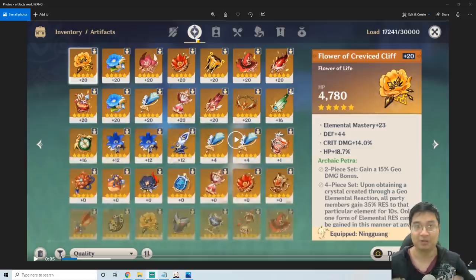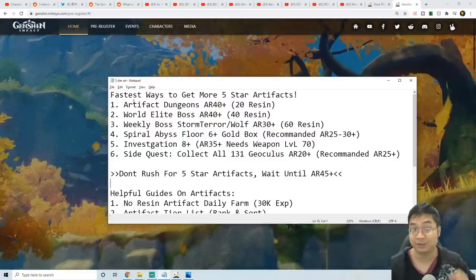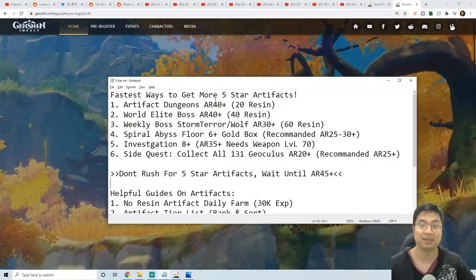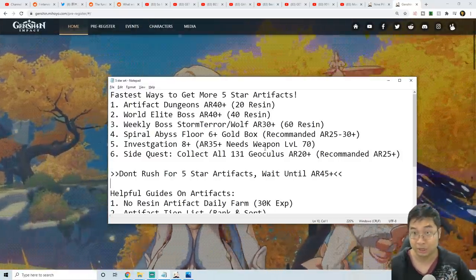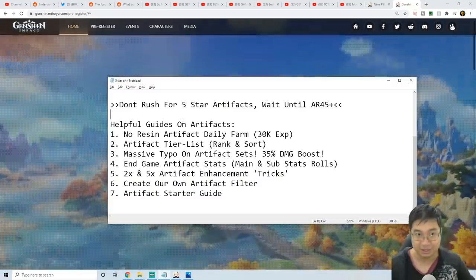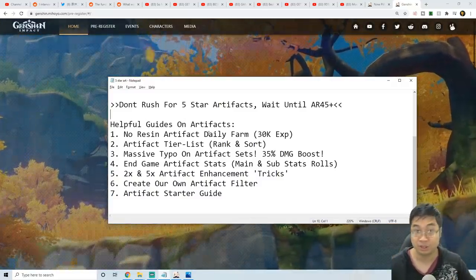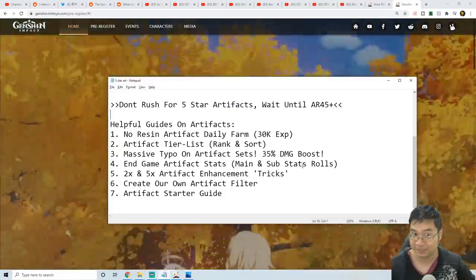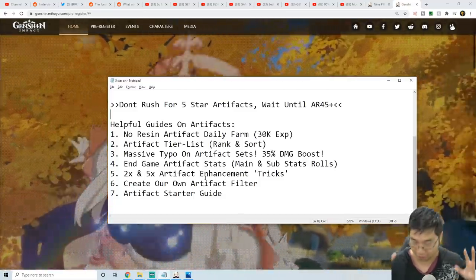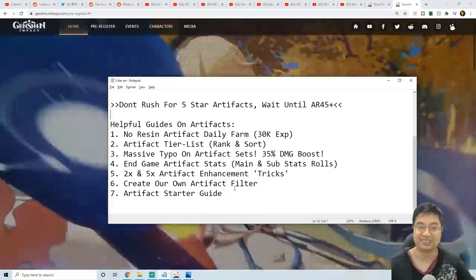Welcome everyone. Today we'll have a video to help you find more golden 5-star artifacts. We'll look at the six fastest ways to get 5-star artifacts, ranked by adventure level requirement, resin cost, and additional requirements. After that, we'll also touch up on some helpful guides available with no resin cost: artifact farm, artifact tier list, and the typos with in-game artifact stats.